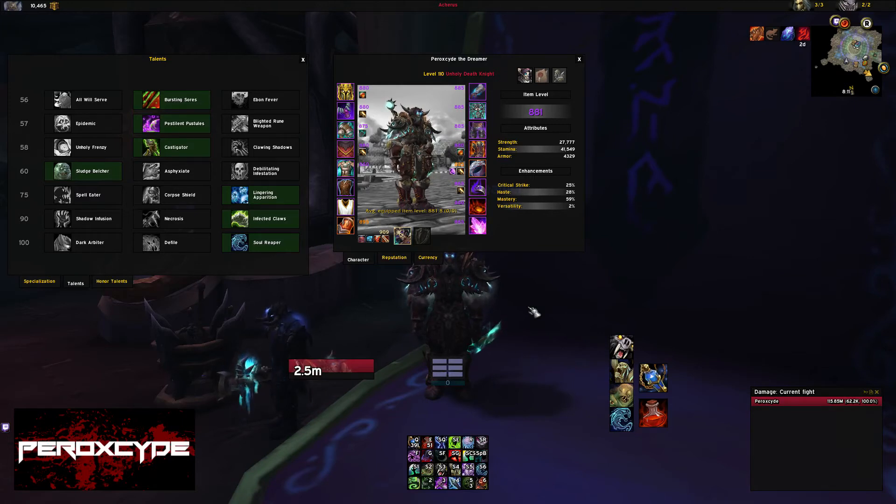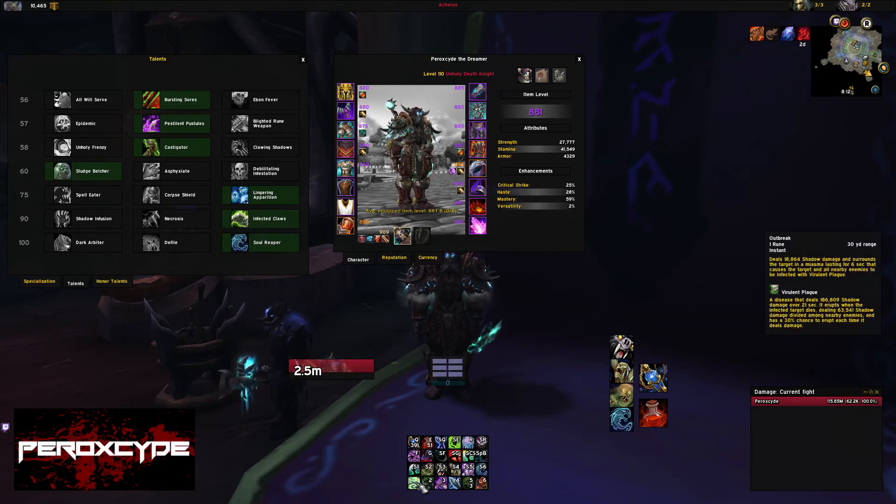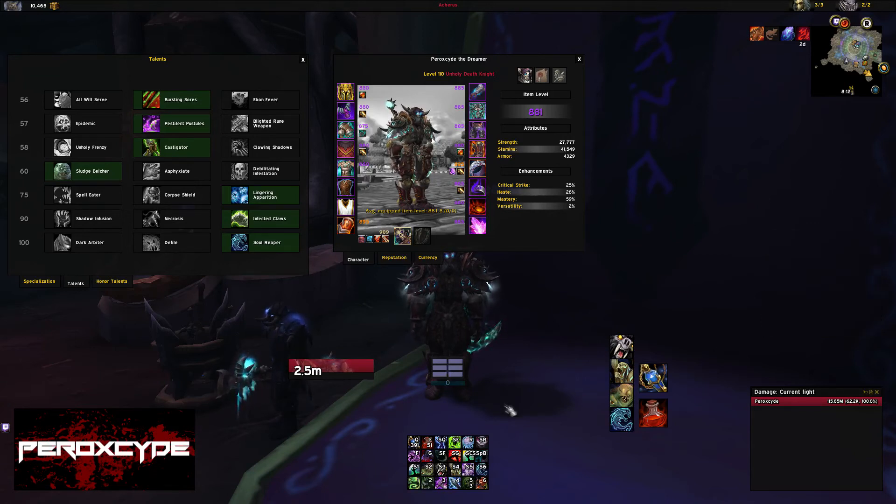Mastery roughly translates to all your shadow damage being increased by the value of your mastery. Not all abilities deal shadow damage — Scourge Strike deals physical and shadow damage, so the shadow portion gets buffed by mastery. Festering Strike deals physical damage only, so mastery doesn't amplify it at all. Soul Reaper is completely shadow damage, Death Coil is shadow damage, and Virulent Plague is shadow damage. Festering Wounds are shadow damage, so they're a main factor — they're going to deal a lot more damage with higher mastery.